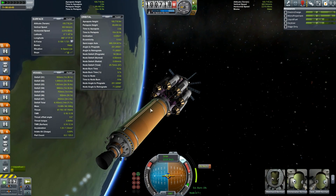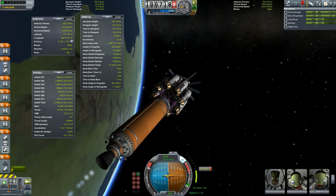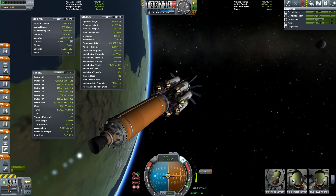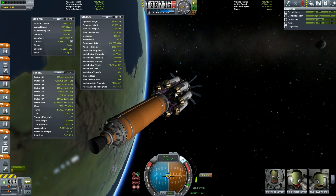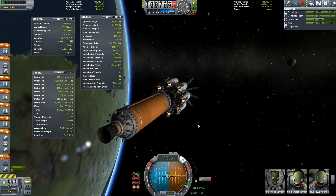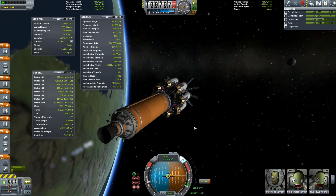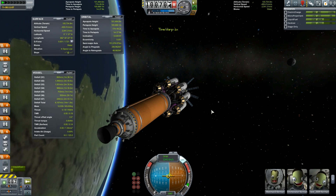Using these 909s — they have an efficiency of 345 or something like that. They're pretty efficient in vacuum, but they're nowhere near as efficient as the nukes. But they also don't cause overheating at all. You can run them at full throttle forever and they will never overheat anything, which is a big advantage over nukes. As long as you're using an asparagus design like this, they're pretty darn good.